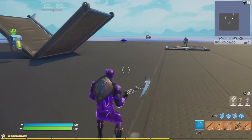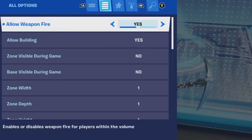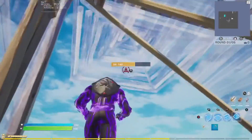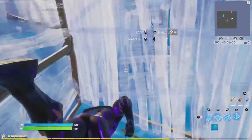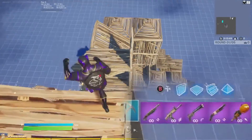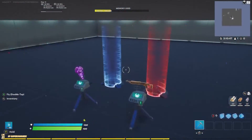If I emote again — bang — it switches again. Here's another mutator example, and same thing — anyone inside that mutator zone can emote and switch their weapons. I'll enlarge this first mutator so it engulfs the whole map, and anywhere I am I can emote to switch my loadout. You're fighting someone, you emote — bang — switch your weapons. Don't like your loadout? Emote again — bang — switch again.